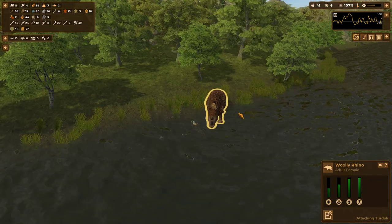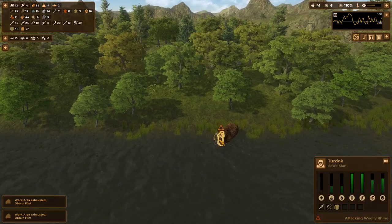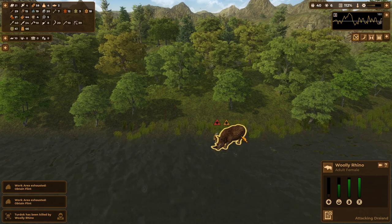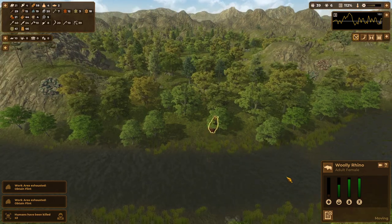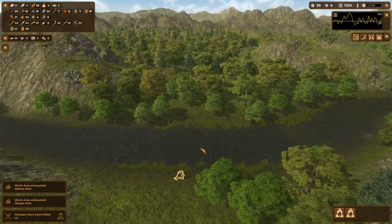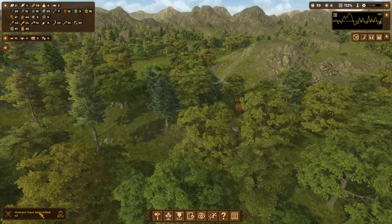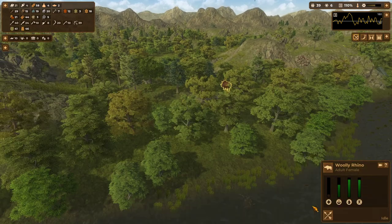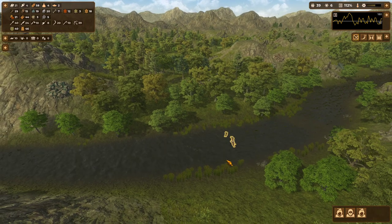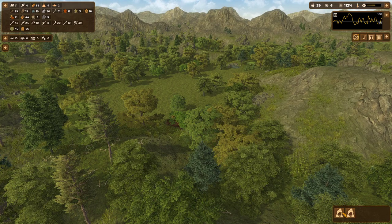Oh no, you guys were in the water when you attacked — you idiots! Oh my god, this guy's going to die! You dummy — what are you doing with just two people, are you kidding me? Yeah, that's why you've got to micromanage some of this stuff sometimes. That sucks. Now it says woolly rhino escaped — no, no, you are going to go and kill him. You are going to go murder his face if you're able to.